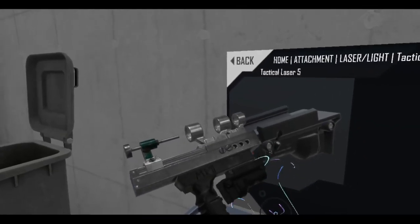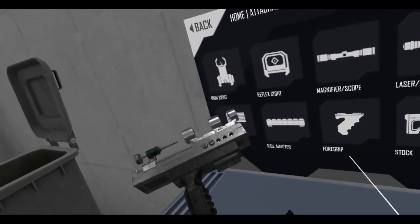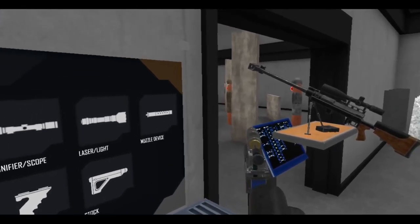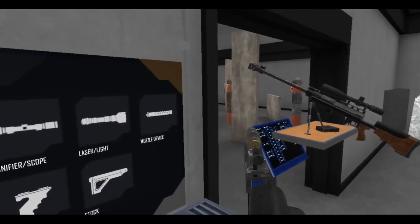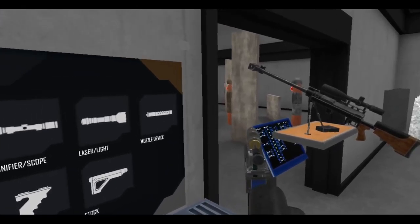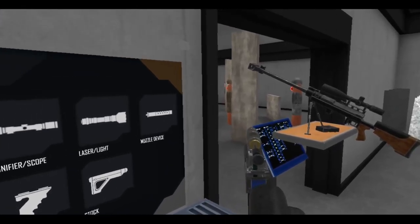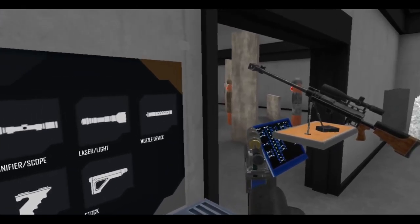First up, the rail on the bottom is now usable. A lot of people were jerry-rigging it or finding ways to work it — I didn't really know how to do that — but Anton has made it official. Now you can put different items on the rail down here. Let me get a rail adapter — actually, let's just try something first. Let's try a tactical laser. And now it works, as you can see.